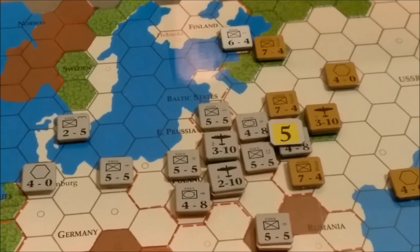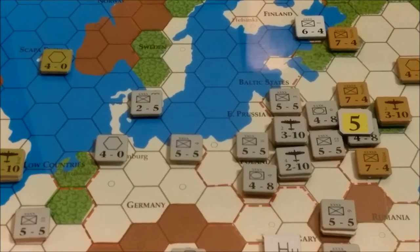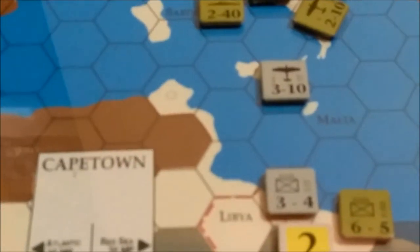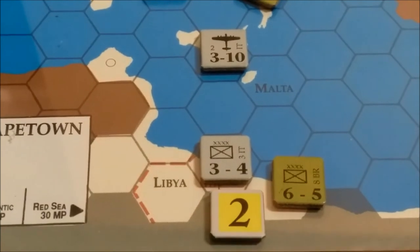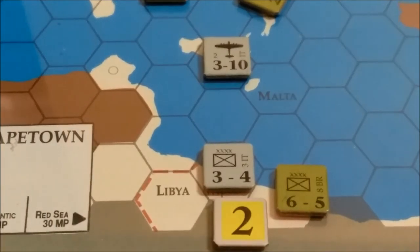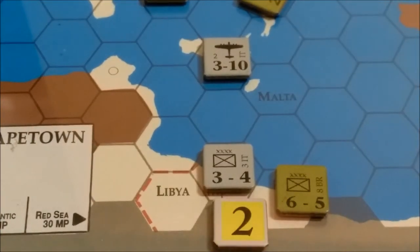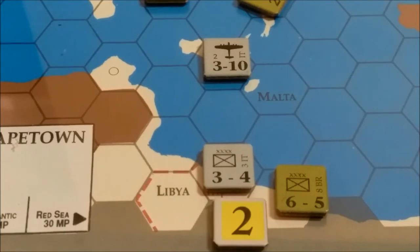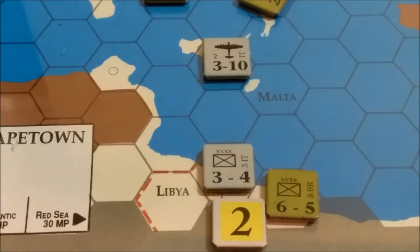So we are going to go ahead and resolve the Mediterranean battle down here in North Africa. At 2-1 — that's the Axis unit — it's 2-1, that's what I figured. 2-1 attack, North Africa. We roll a 2 at 2-1, which I don't think is terribly good. It is a no effect. So that battle will continue into the next turn unless something comes along to change the odds.